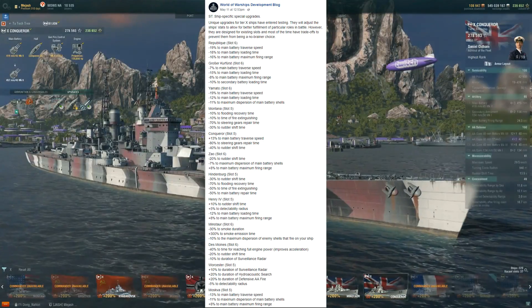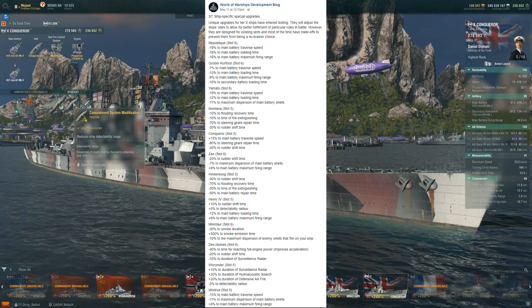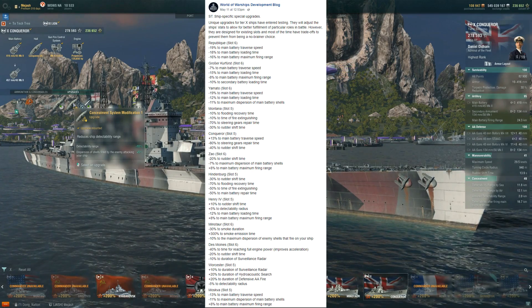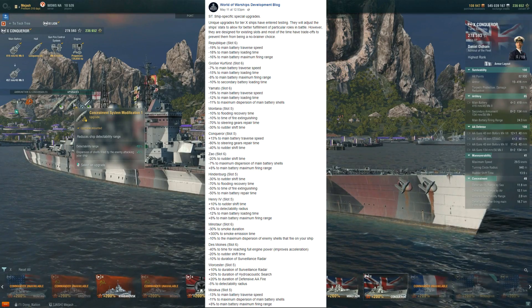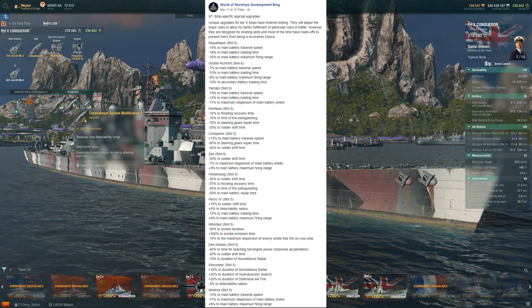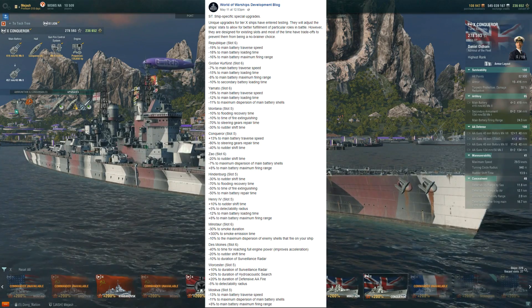Conqueror, probably the most hated tier 10 battleship — another slot 5. Plus 13% to main battery traverse speed, so faster turrets. Negative 80% to steering gear repair time and negative 40% to rudder shift time. I'm not going to give up concealment for that ever. That's an easy pass. I just don't see the point in really taking that module at all for the Conqueror.